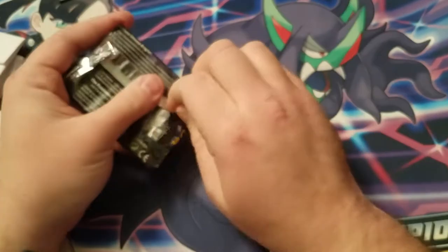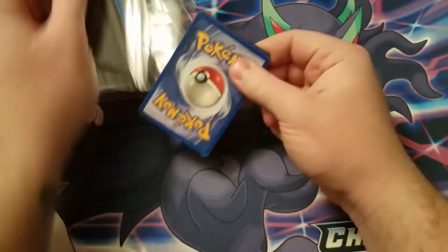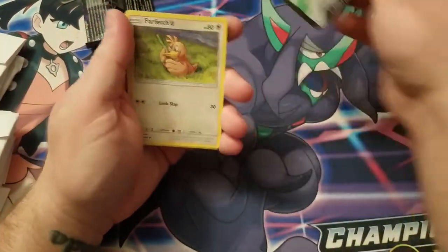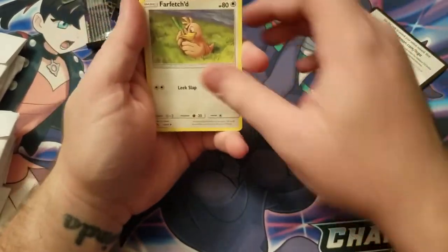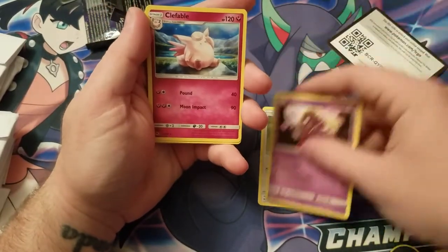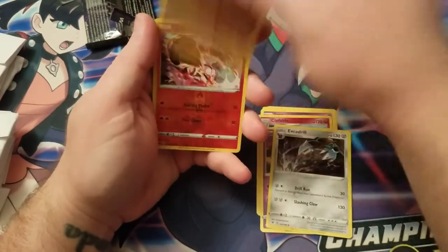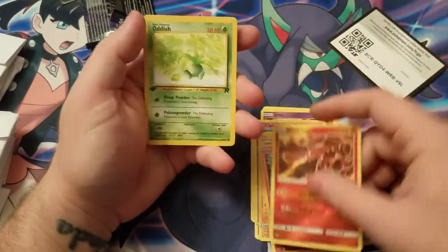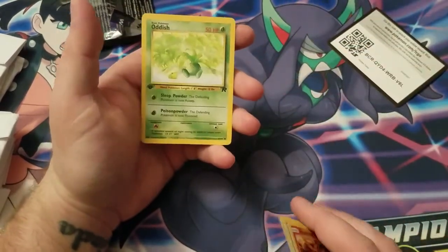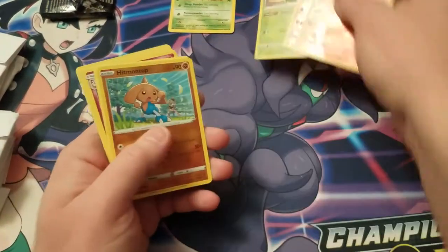That's a Hidden Fate but it's resealed - this card's in it. That's a code card, I don't know if it's actually active or not but we'll see what we got here. Anything cool, we shall see. Hitmonchan, Eevee, Hemore, Hemore again.